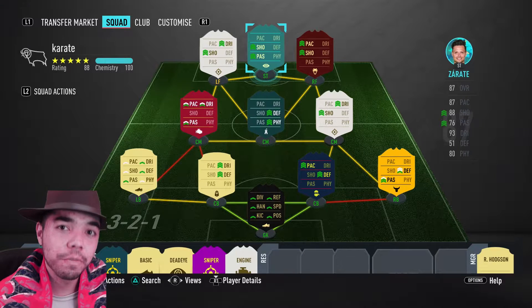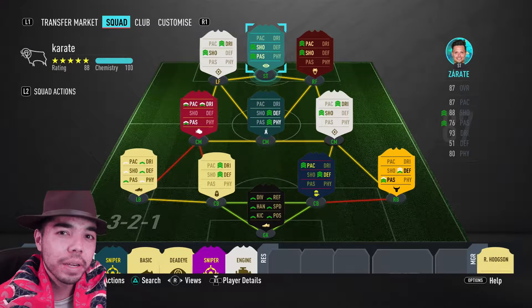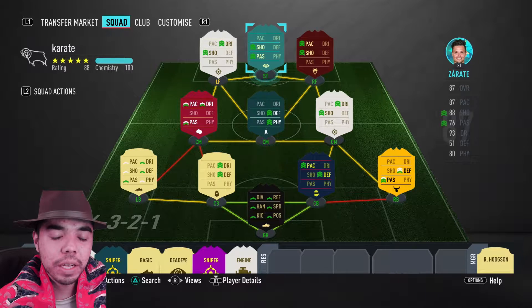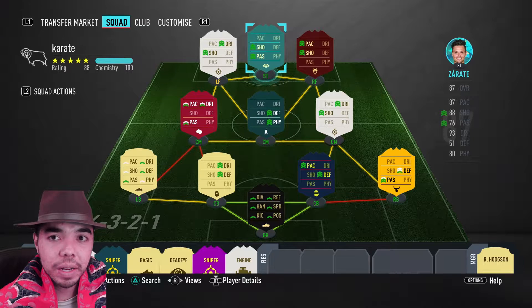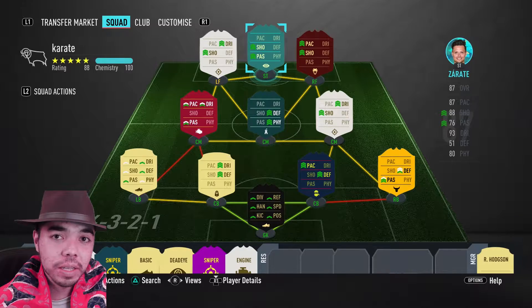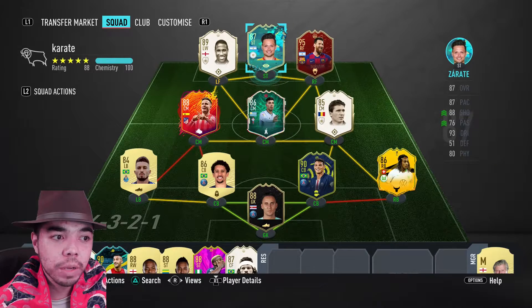Oh hey everyone, welcome back to Buy or Nah, Worth or Nah, the player review series here on FIFA 20. I was going to wear a bandana — it was going to be very appropriate for the player review that we're doing — but I couldn't find the bandana, so I wore this cowboy hat instead. It doesn't make as much sense, but we're reviewing Cowboy Mauro Zarate.